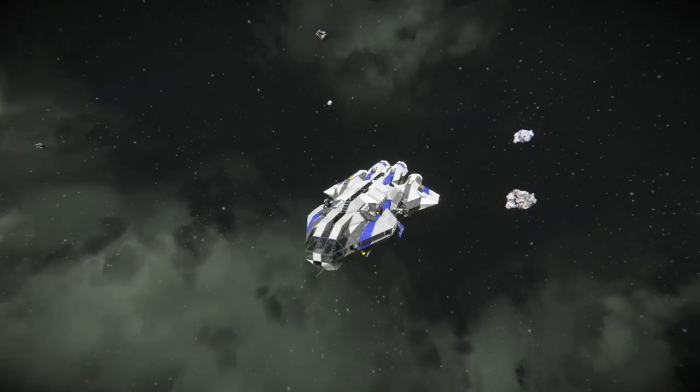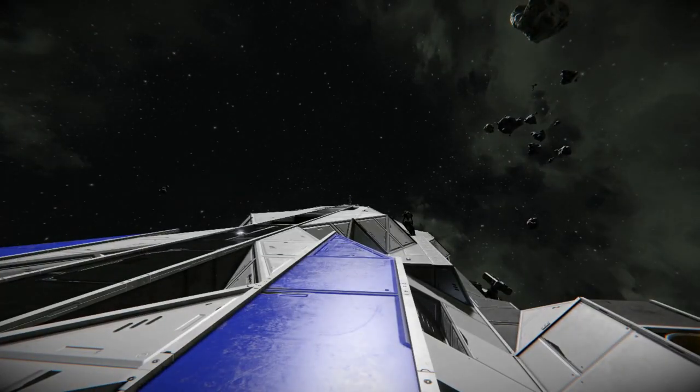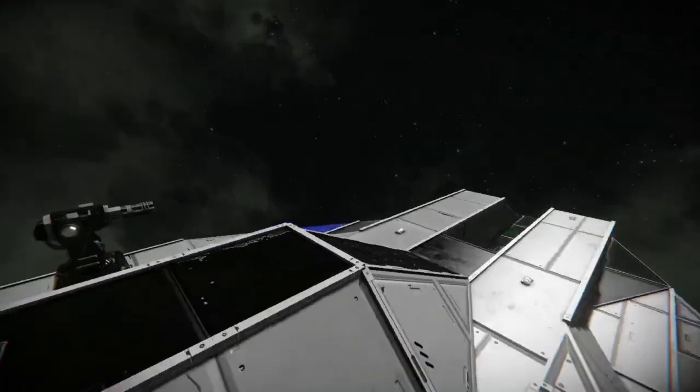In a world where everyone is putting blocks onto a ship and making it look as jagged and rough — some ships come out looking like a serrated blade from the trenches of World War II, people trying to over-greeble a ship — it's nice to have a ship that doesn't need all the greebling. It's nice and sleek, looks like something that would come off of the NASA assembly line.